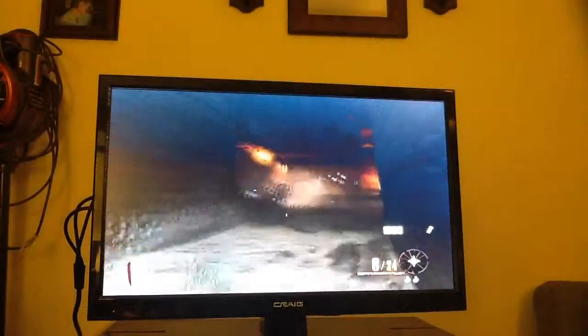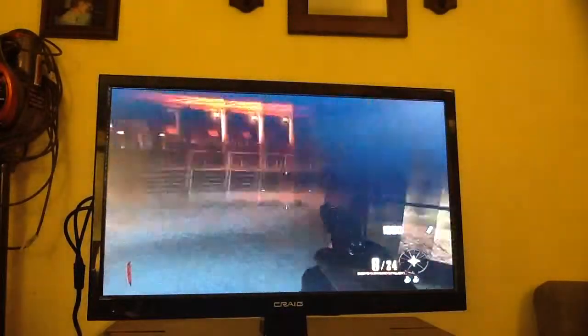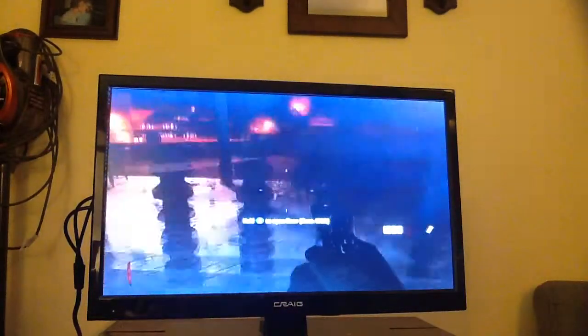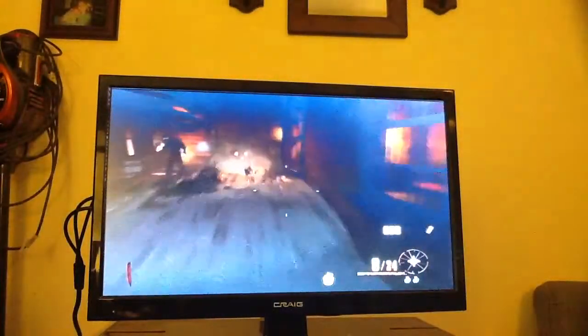What you want to do first is see where the booze is — it is in there. Come and get the booze and make sure you don't get a nuke or anything.